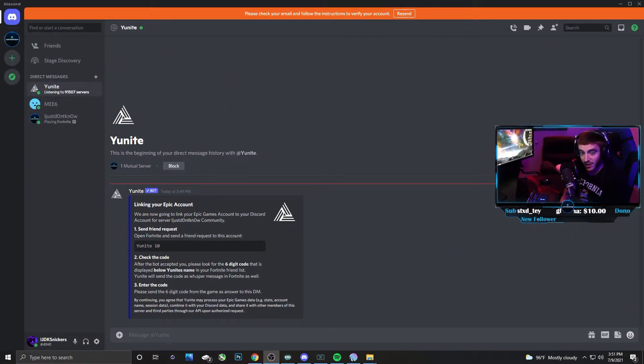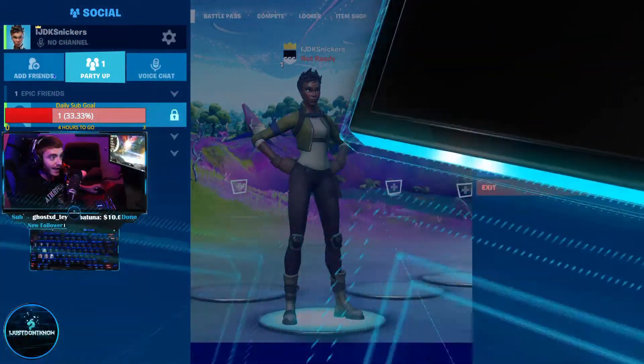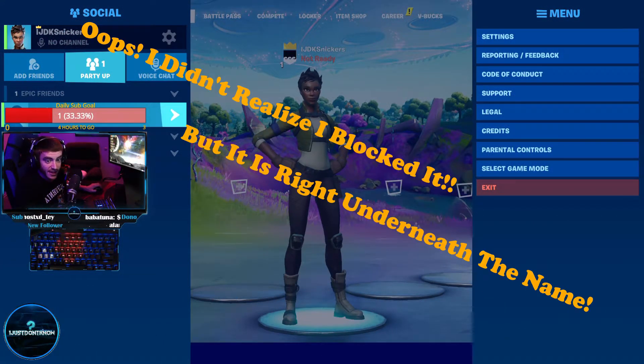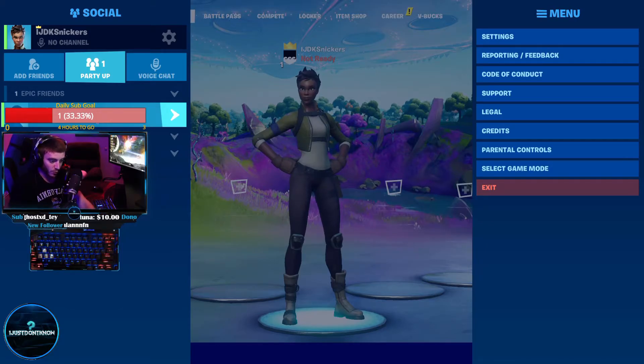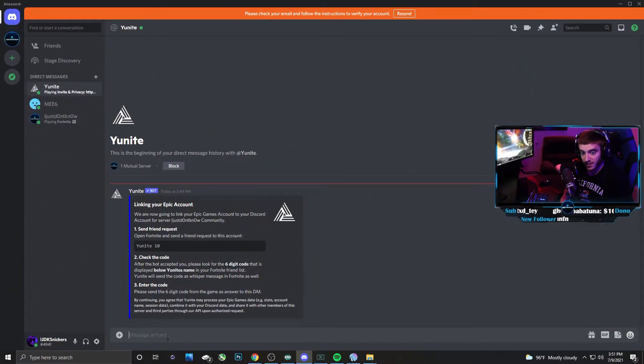What it says is, after the bot accepted you, please look for the six-digit code that is displayed below Unite's name. Super easy. So now that they added me, we're going to go back over to the screen. I have this friend right here. You can see that code — so this is very, very simple. You can see it's 859224. Go back one more time to the other screen, and we're going to type in exactly what we have — so it's 859224. You respond just like that.